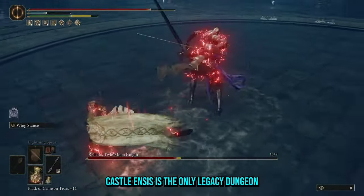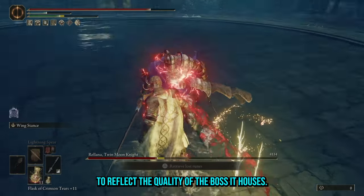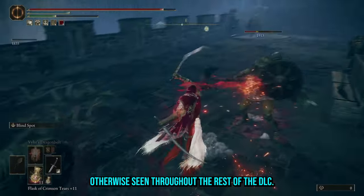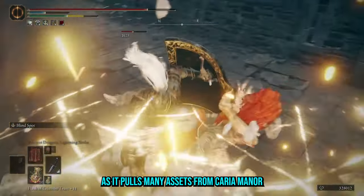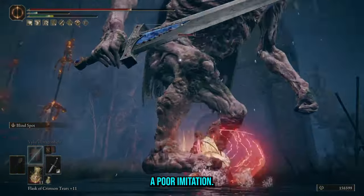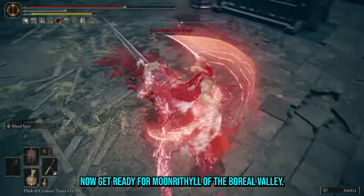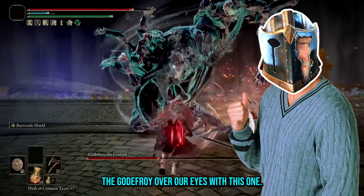Castle Ensis is the only legacy dungeon that needs an overhaul to reflect the quality of the boss it houses. There's a distinct lack of presentation here that's otherwise seen throughout the rest of the DLC. The Lucarian-themed fort needs its own identity as it pulls many assets from Carian Manor and Raya Lucaria, but rather than take inspiration from these areas, it's a poor imitation. You've heard of Moongrasp Carian — now get ready for Moonbrothal of the Boreal Valley.